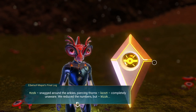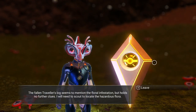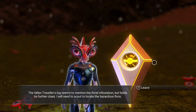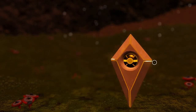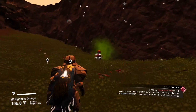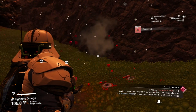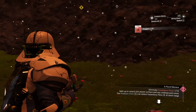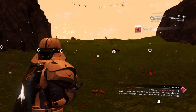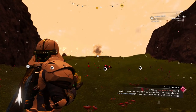The mission says: piercing thorns — completely unaware we reduced the numbers. Bowen-Travis Lock mentions the floral infestation but holds no further clues. I'll need to scout to locate Lazarus Flora. I can go after these guys right here and just take them out with a mining beam for now. That's great — I got one. But our best option — and there's one right up there too. That's two.